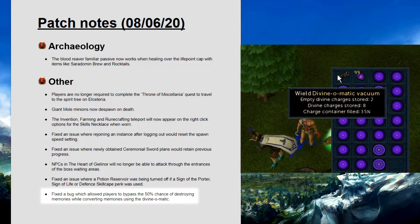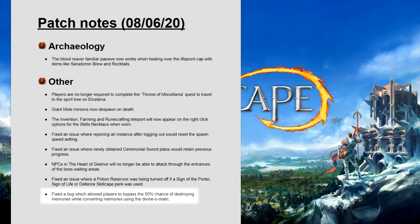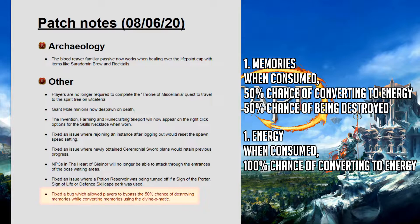Fixed a bug which allowed players to bypass the 50% chance of destroying memories while converting memories using the divinomatic. After extensive research and testing I've come to the conclusion that this was indeed a bug, but it also wasn't a big deal. Before going into details I'm going to note the two core mechanics of the divinomatic. First, memories can be consumed by the tool, whether you harvest from a wisp or convert to energy at the rift. It has a 50% chance of giving nothing and a 50% chance of converting to however much energy the rift would give and adds it to the empty divine charges. Second, the tool consumes the energy 100% of the time and adds it to the empty divine charges.